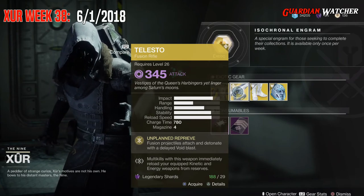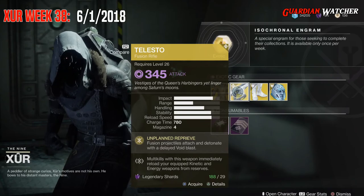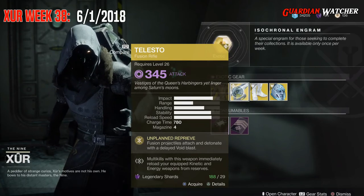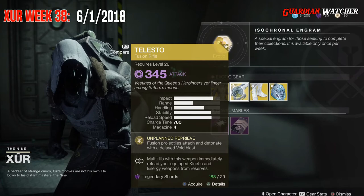If you're doing the Escalation Protocol and somebody has the shotgun that procs and does more Void damage, then the Telesto will help take down those enemies a lot faster. I totally forgot what the shotgun was called — don't mind me.